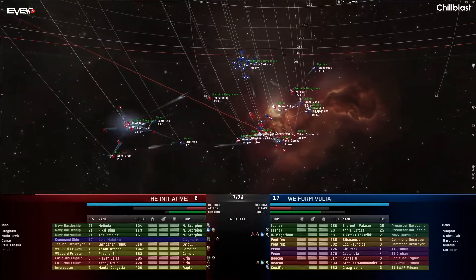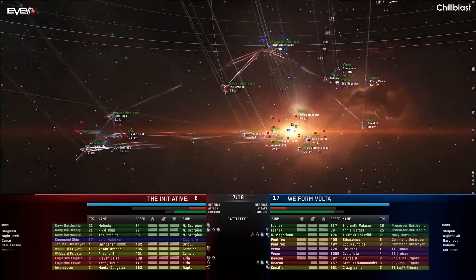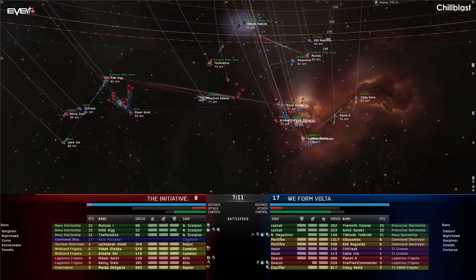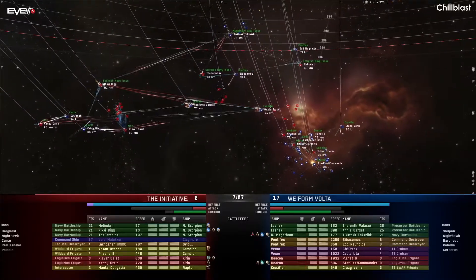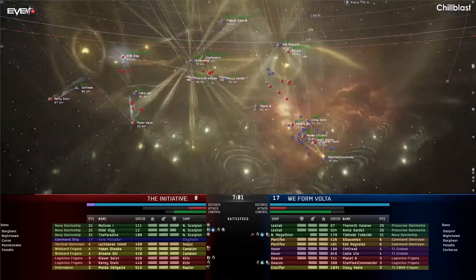However, we also see the claymore on the Initiative side now chunking into armor hull — that claymore is about to go down. They're about to lose their links and with it a whole bunch of tank and damage on their team. We are seeing neuts go out by the two leshaks onto the two kirins from the Initiative side. That is what is allowing We Form Volta to break through ships. Kirins do really badly with heavy neuts on them, so the heavy neuts are just stopping these kirins from being able to rep, and that's how they're breaking through these ships.